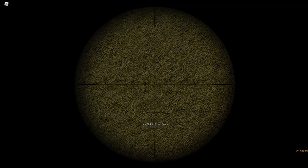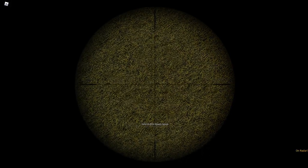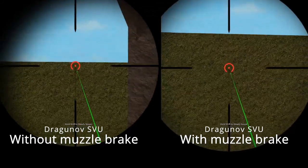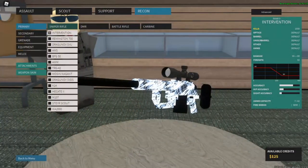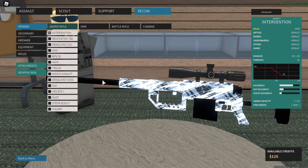This is because with bolt-action, once you've reloaded your crosshair has already centered itself again. Semi-automatic snipers are the exact opposite because they function very similarly to DMRs, meaning they greatly benefit from the usual muzzle brakes. Bolt-action sniper rifles perform well with very different attachments compared to other weapon classes in the game.